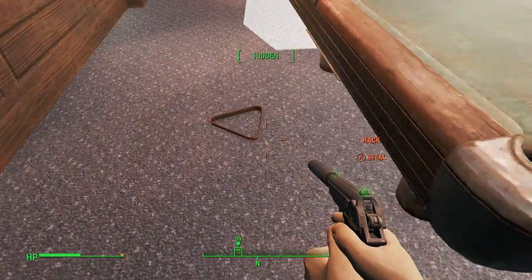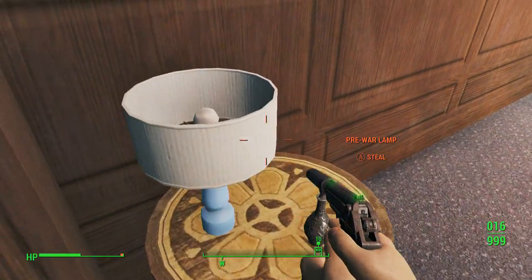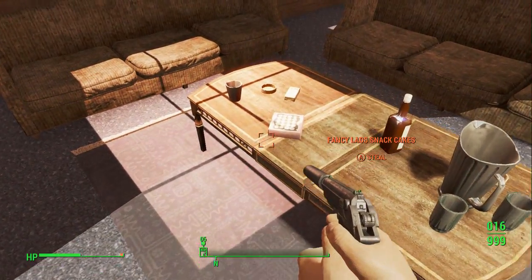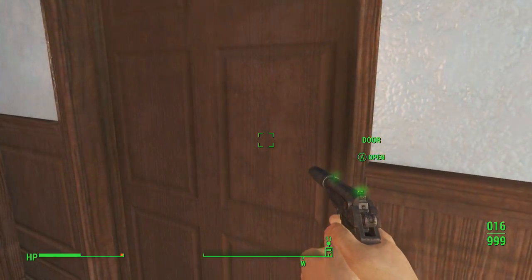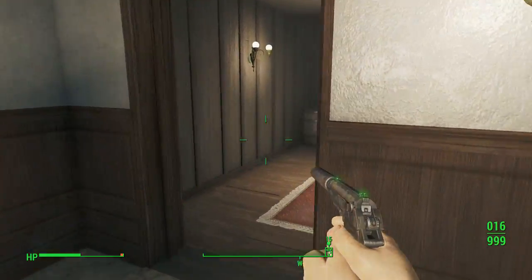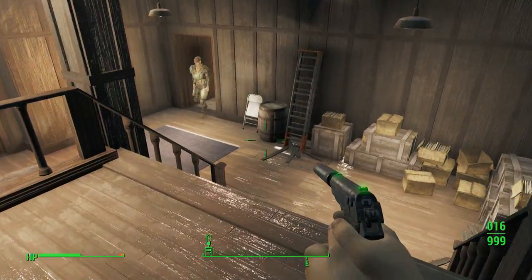You also get some pool racks here — I think I picked one up off the table — as well as a pool cue. There is some other stuff to steal in this house. There's some decent stuff: bourbon and different drinks, various other items. It's a pretty cool house — you could almost make this house your own.